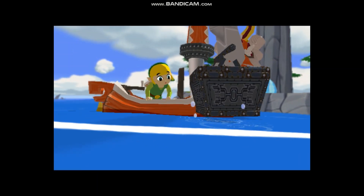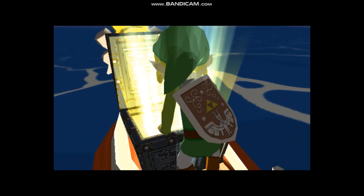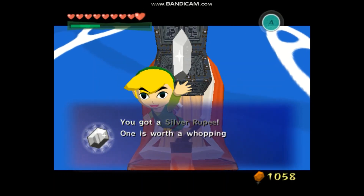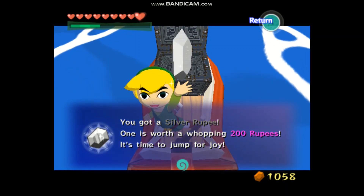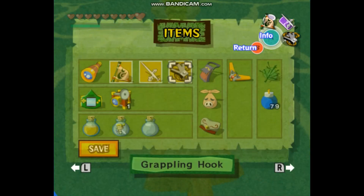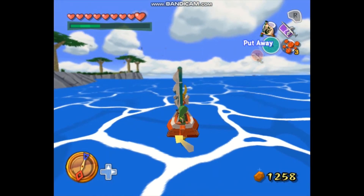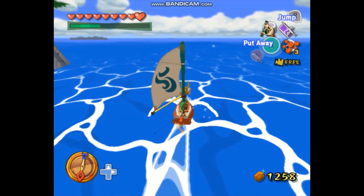That'd be funny if this was a fake Octorok chest. What do we got — come to mama! We got a silver rupee, it's time to jump for joy. Anyway, we need to give the fish man some bait — what are you doing? He's in the spoils bag, you're crazy.